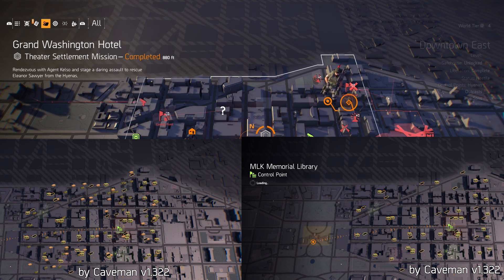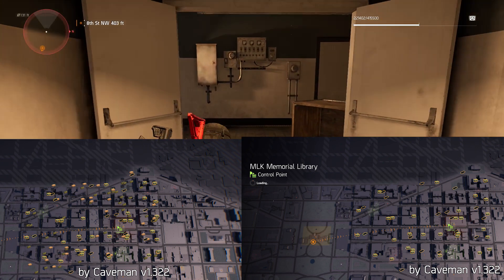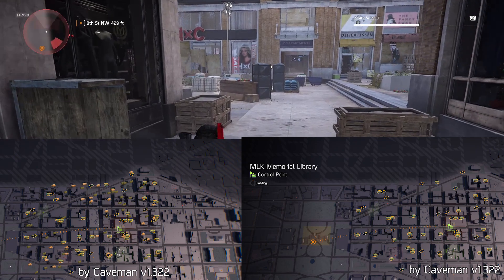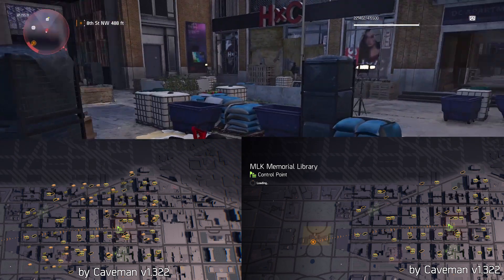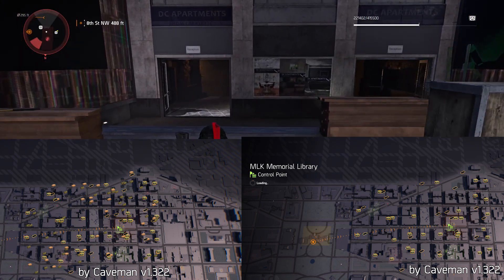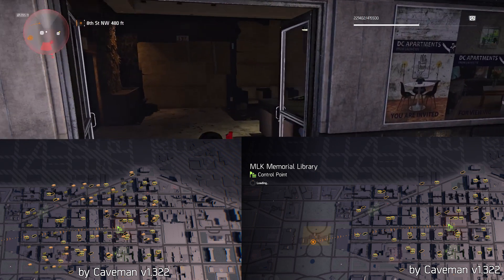Then I have another map with just the loot drops. This is designed to help you make your own loot path depending on what you need. If you need items, concentrate more on the items. If you need loot, concentrate more on the loot route — or just do them both.